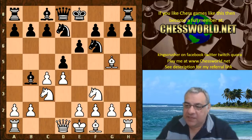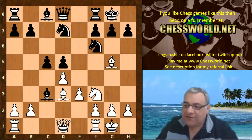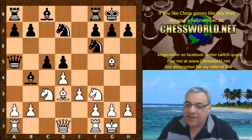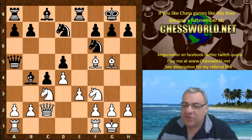Bg5, Nbd7, cxe, e3, Black castles, Bd3, c5, White castles. Now Senpai doesn't seem too worried about giving up the dark-square bishop voluntarily with Bxc3. In the Chess Space live book, Qa5 is preferred here — for example, Qc2, c4, and this position with Re8, maintaining that bishop a little longer.